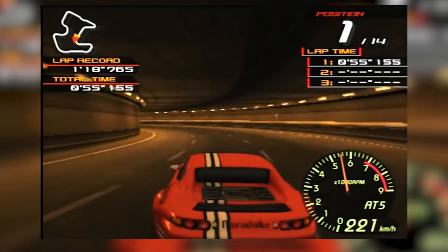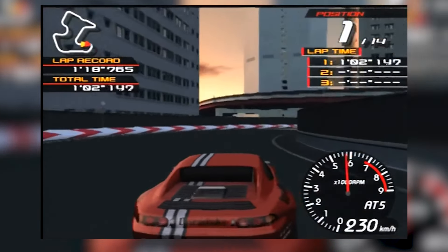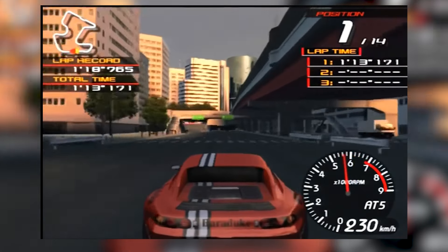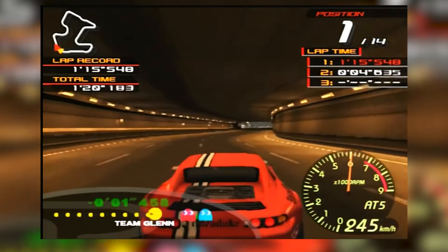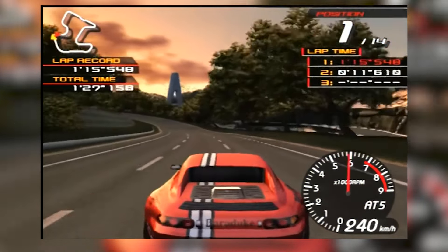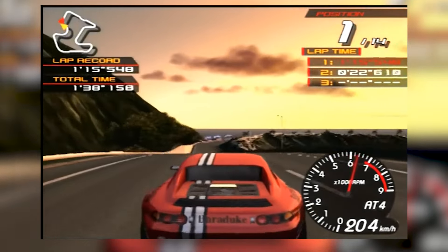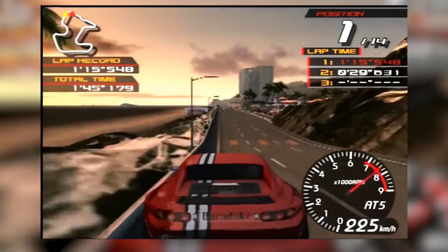Ridge Racer 5 blasts onto the PS2 with a nitro-fueled injection of pure racing adrenaline. The game's responsive controls make every turn and overtake feel precise and satisfying — you'll feel the grip as you hug corners and surge forward with your car's nitrous boost, leaving opponents in the dust. The soundtrack is a pulse-pounding mix of techno and electronic music that flawlessly complements the high-octane action, intensifying as you drift through each corner. Whether in multiplayer or solo, Ridge Racer 5 is a fantastic racing experience and a perfect utilization of the compact disc format.